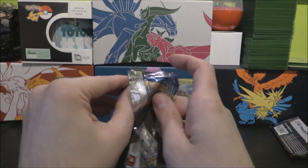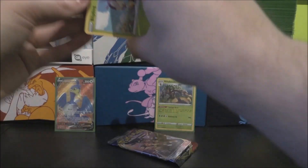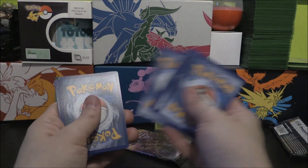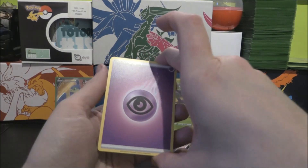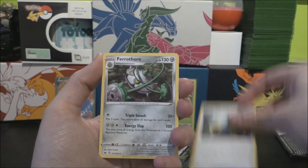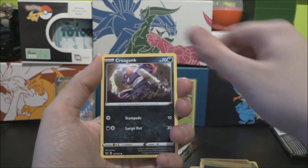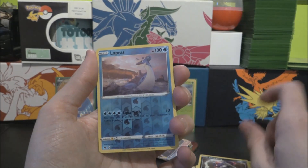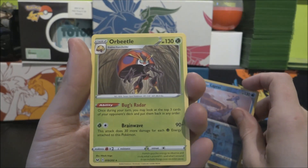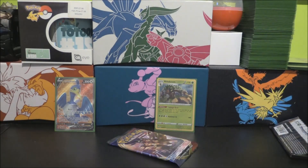Moving on to our Zacian pack now. Surely we won't run into another Quick Ball. It is a green coat — four to the front on this one. We'll go Water. It is Psychic — we've got that Psychic Energy. Pokemon Center Lady, Energy Retrieval, we've got Terrakion, Blipbug, Rhyhorn, Minccino, Chinchou, Croagunk. We've got Reverse Lapras, which is a rare, and an Orbeetle. Very cool — one of the new ones.